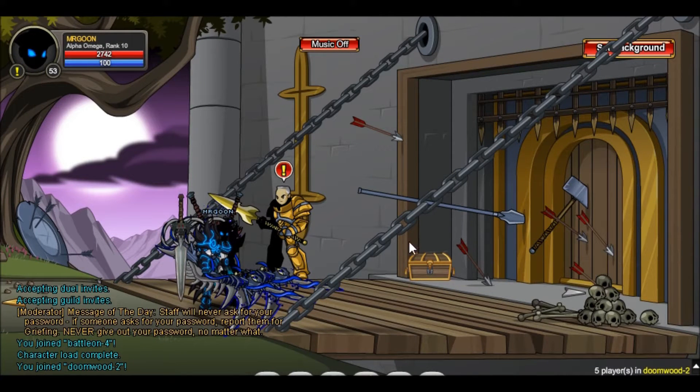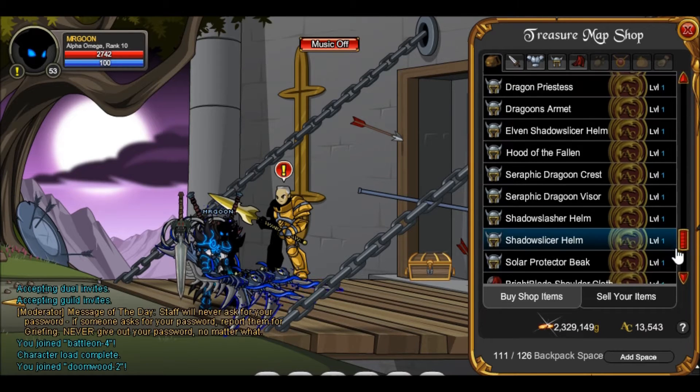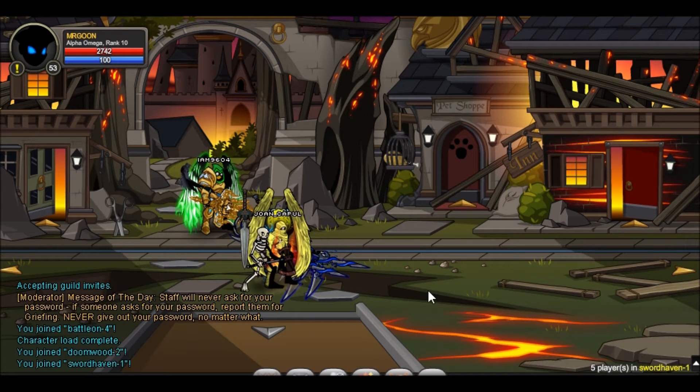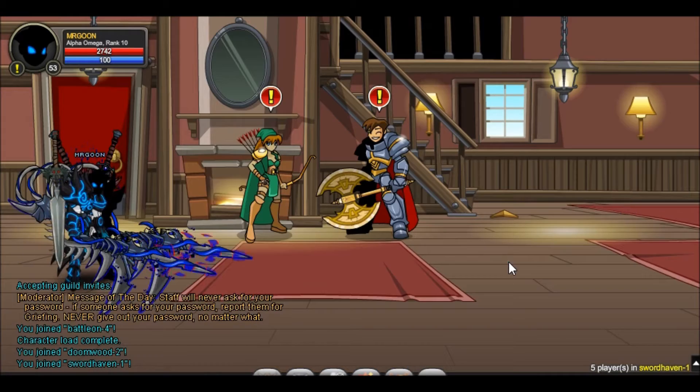Hello and welcome to yet another Adventure Quest Worlds video. Today I am showing you the next two treasure map shop locations. The first one is at Join Doomwood, and then if you go along to Join Sword Haven and go into the inn and upstairs, there is another treasure chest there.